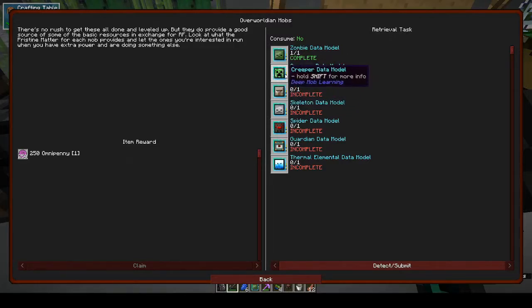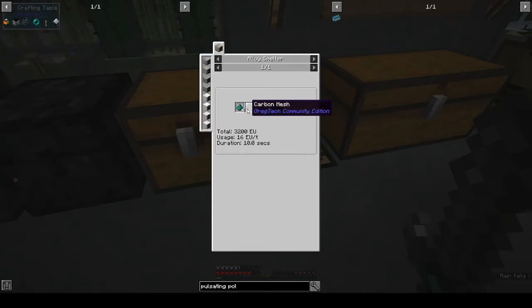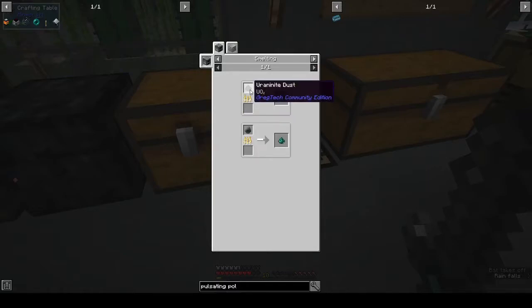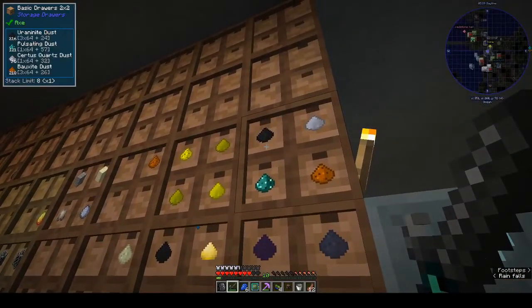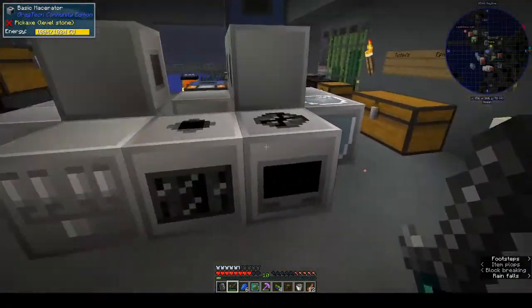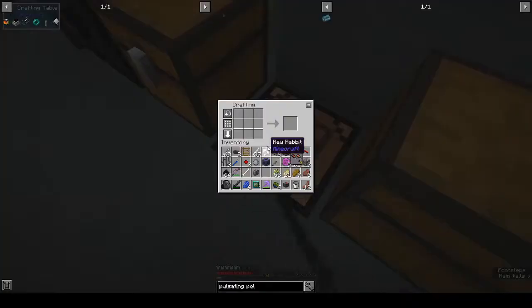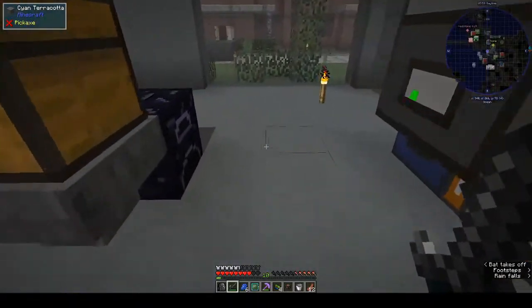From that we can do the creeper and the skeleton. Blank data model — all right, so we need pulsating mesh. How do you make pulsating dust? Uranite dust. Do we have any uranite dust? We're going to need a lot of pulsating. Is that uranite? Yeah, all right, let's take two stacks.